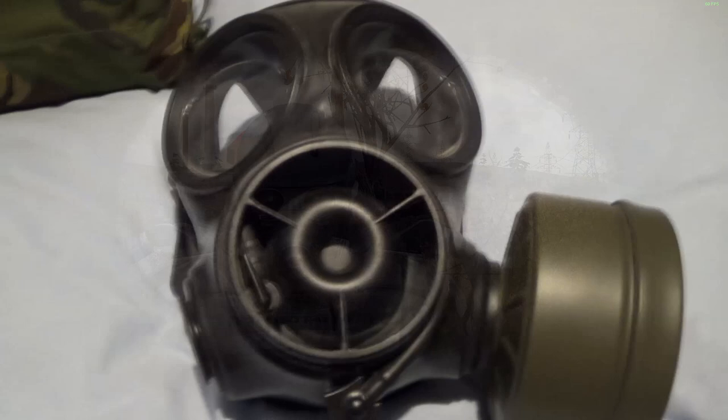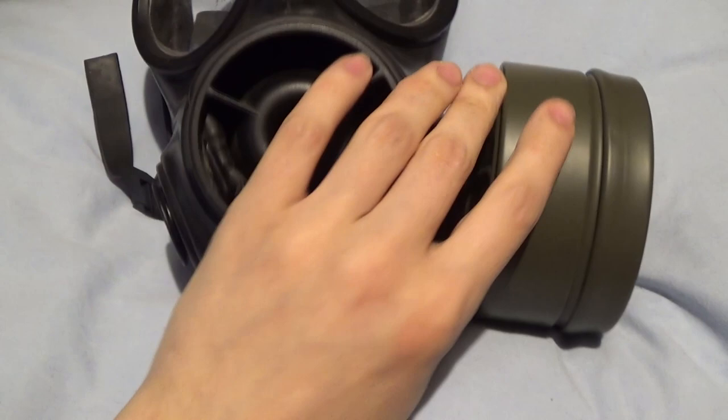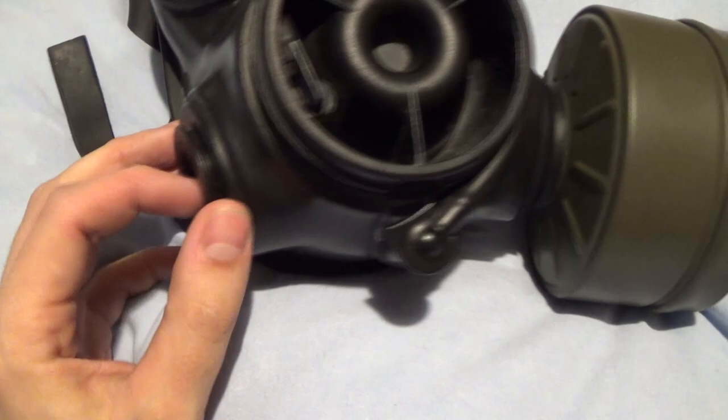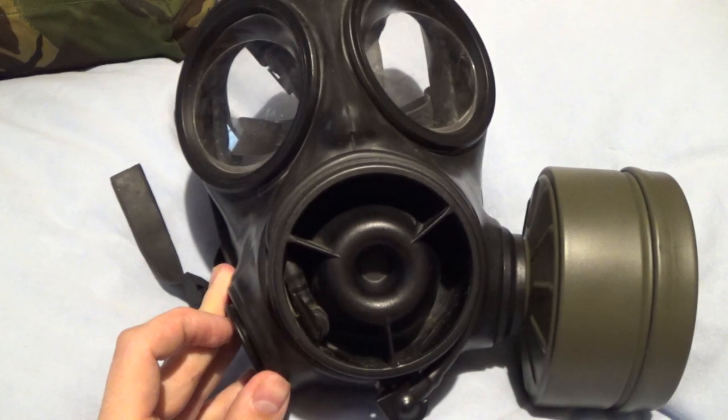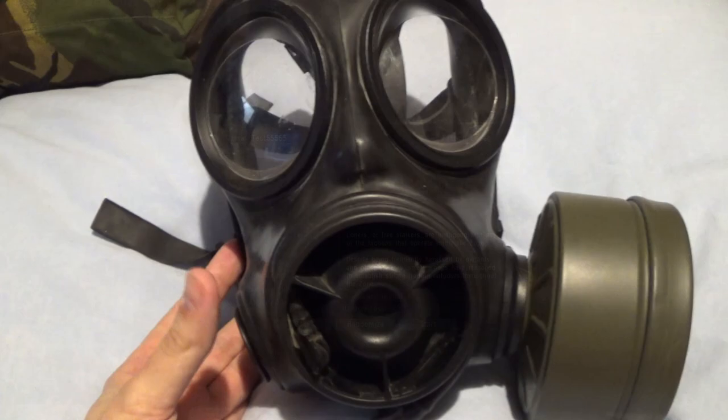The exoskeleton mask appears to be an S10, as it all looks the same except it's got two filters on each side. With a standard S10 you can't put a filter on the right side because it's designed to shoulder your rifle right-handed, so the filter just goes on the left. However, the SF10 variant of the S10 allows dual filters, so the one in STALKER is probably an SF10 — unless they just decided the mask would look cool with two filters on it.